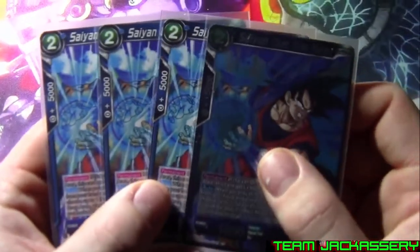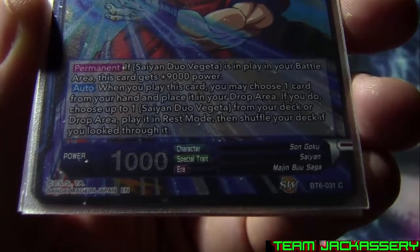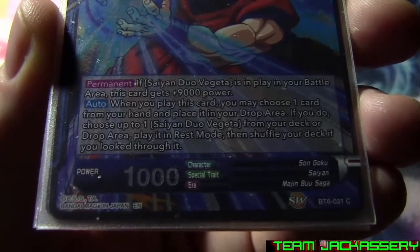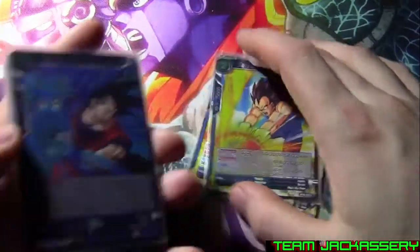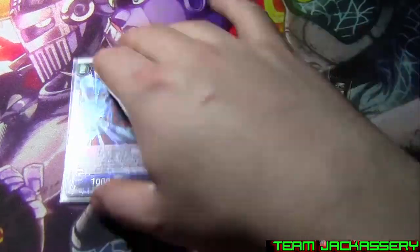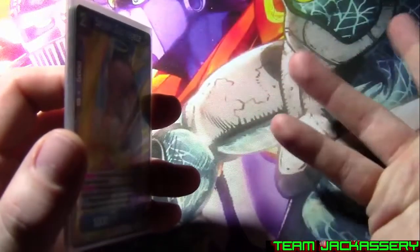Next, we run four copies of Saiyan Duo Son Goku. He is our two-drop, 5,000 combo, 1,000 power. Permanent: if Saiyan Duo Vegeta is in your battle area, this card gets plus 9,000, so it becomes 10,000. When you play this card from your hand, you may choose one card in your hand and place it in the drop area — if you do, choose up to one Saiyan Duo Vegeta from your deck or drop area and play it in rest mode. So you can use the card you pitch as a Vegeta in your hand, then his skill activates and plays the Vegeta. You can go through your deck, but if you've got a Vegeta in your hand, you might as well discard it to play it from your drop.